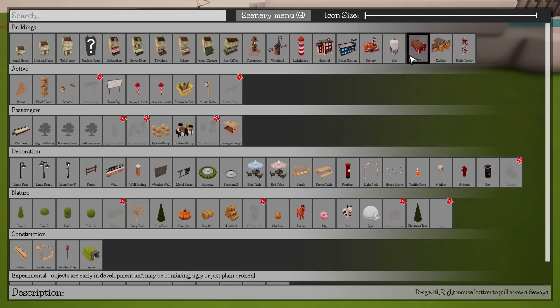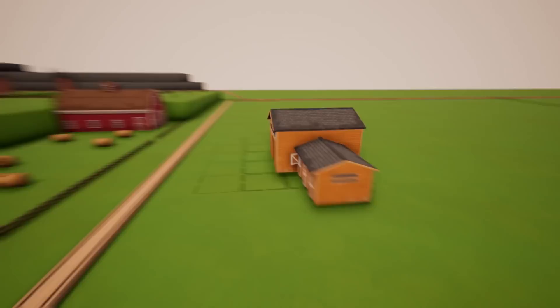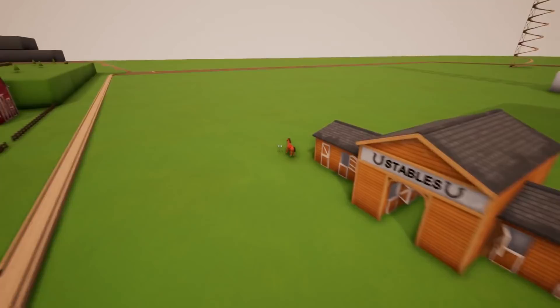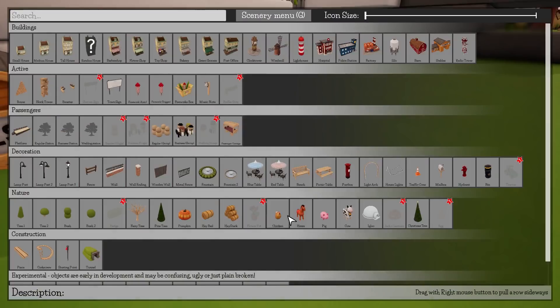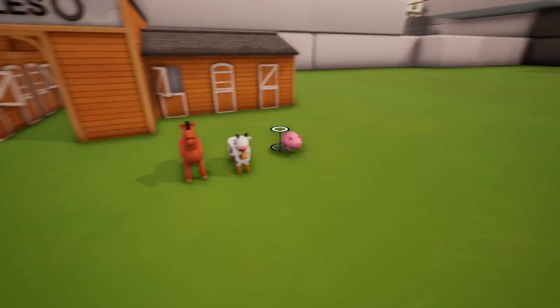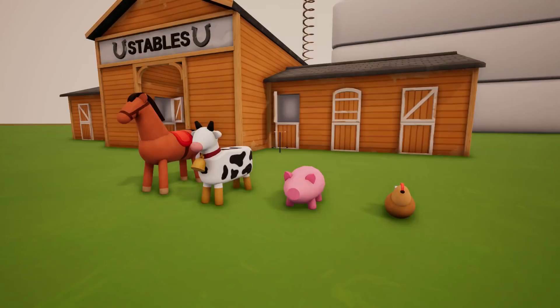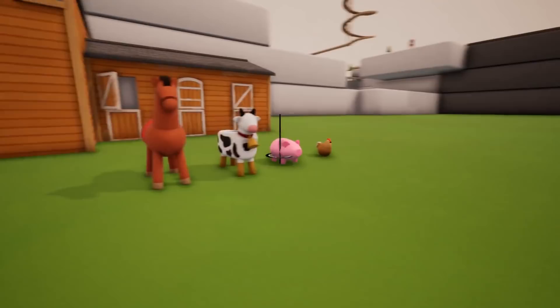We've got a new stable. You're probably asking yourself, what good is a stable without animals? Well, they've added animals into Trax. The animals don't move — we've got a horse here. We're going to call him Rupert. We've got a horse, a chicken, a cow, and a pig. Oh, we can have a stack of chickens! These are actually kind of adorable. I know they don't have eyes for some reason, but they look awesome. The cow's a bit small — I'd say the cow needs to be a bit larger. But overall, really cool items.